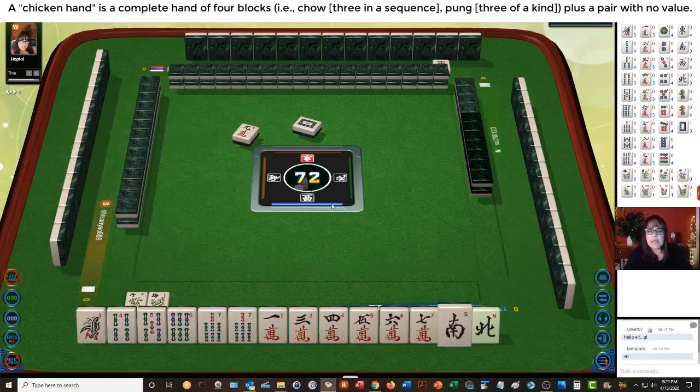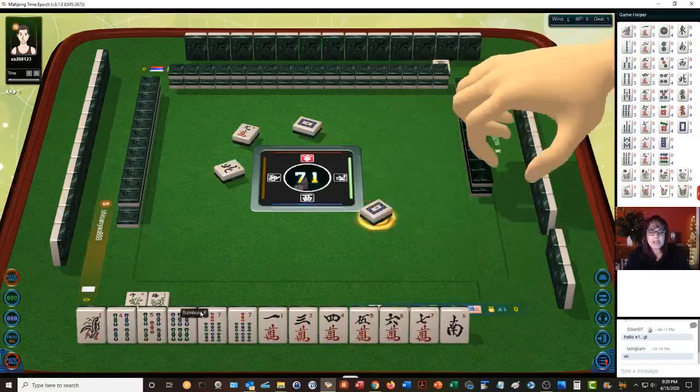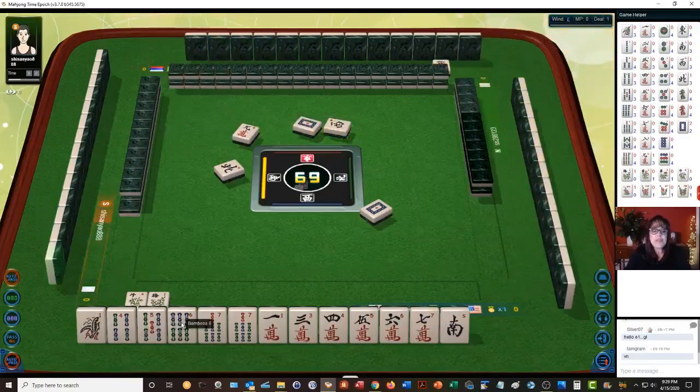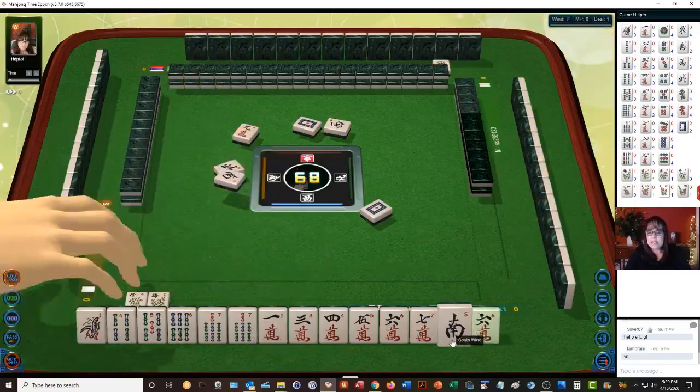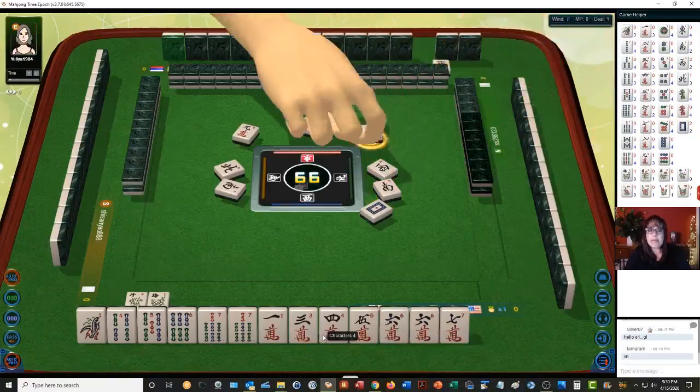Let's keep number tiles. We're in West seat, so we're going to focus on number tiles. We do have chow potential everywhere but the one bam. There's a four-five-six chow right there, a pair of sevens, and a six-seven. We've got lots of good chow potential going on here — we just need to get there quicker than everybody else.